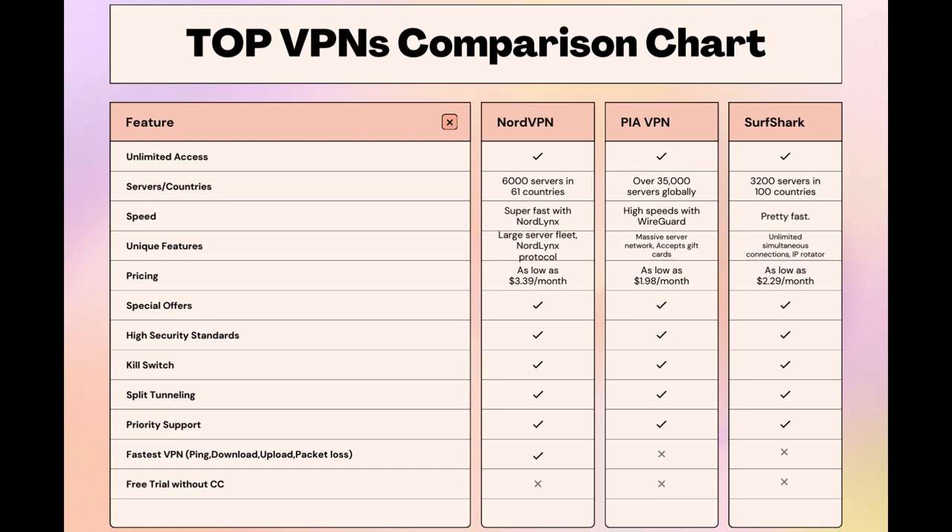Remember, choosing the right VPN goes beyond just speed or price — it's about reliable performance and security while gaming. NordVPN ticks all these boxes without compromising on either. Consider what best fits your gaming setup. If you're leaning towards any VPN on this list, using our link not only gets you a great deal but also supports our channel, which brings you more content like this. Stay ahead of the game, ensure your gaming sessions are secure, and may your Dune Awakening adventures be lag-free and victorious. This wraps up this video on the top VPN options for Dune Awakening — have a great day.